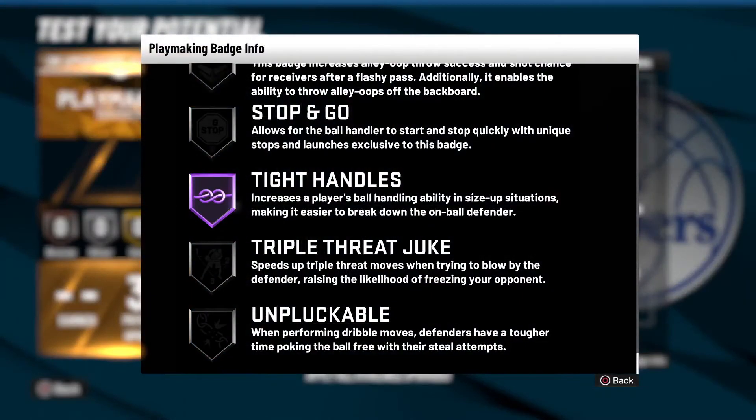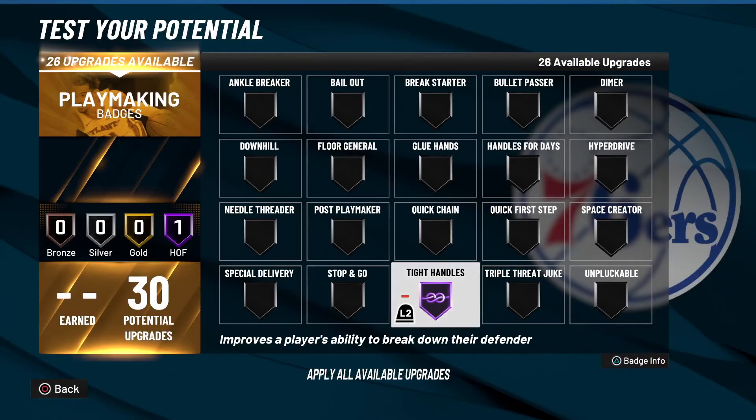The description reads: increases a player's ball handling ability in tight situations, making it easier to break down on-ball defenders. So basically this is still the same Tight Handles badge that we've had in the last two 2K games.